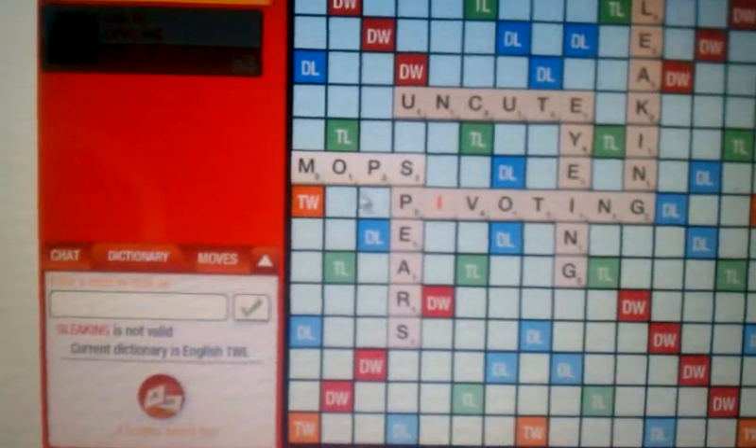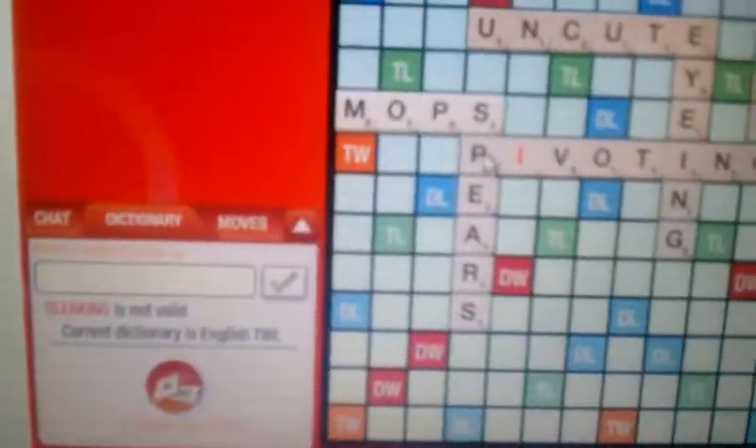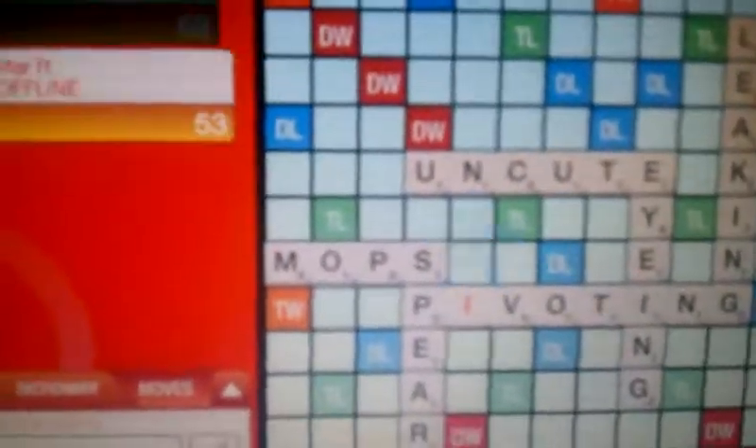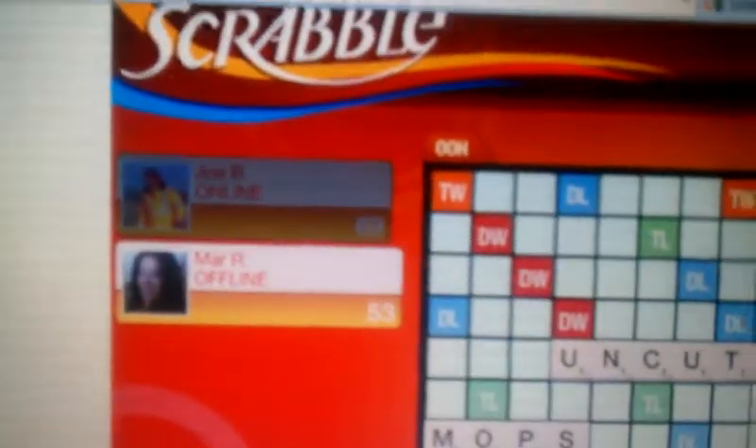Spears and mops. That's just one helpful hint. I'm sure Mar's going to end up burning me with a bingo spelled off the M and get a million points. But I hope that helps you out. Here we go — 19 points. Time for Mar to burn me.